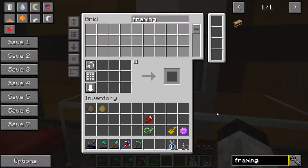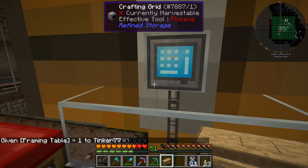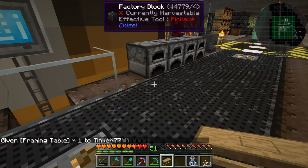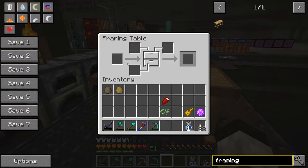So I'm going to cheat, sort of. I have the materials and if the recipe was working I would be able to make the thing myself, so it's not really cheating because of this bug. I'm going to use a command — give the user — and type in what I need: storage drawers, colon, framing table. And there we go. Nobody saw anything — I just had to create the table.